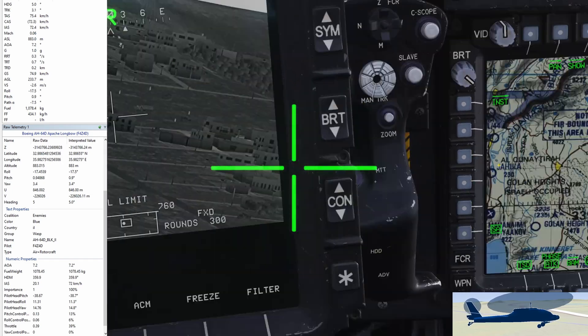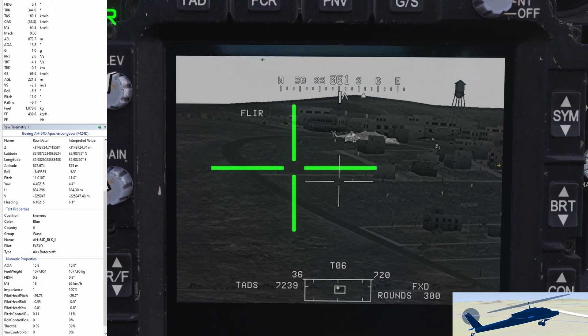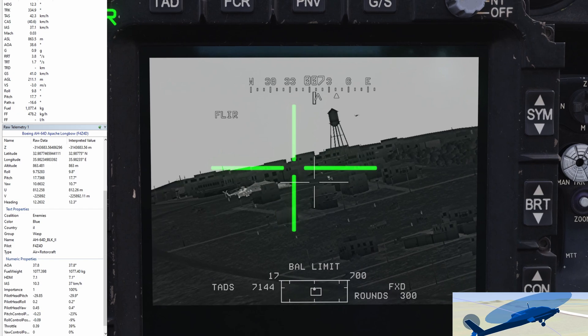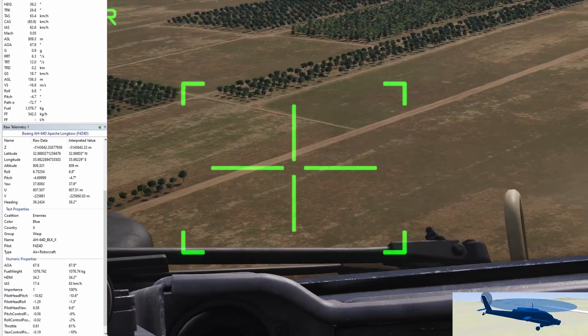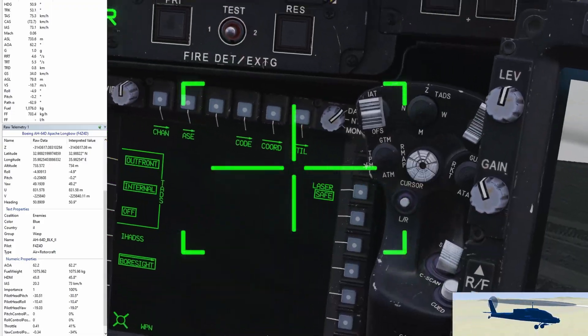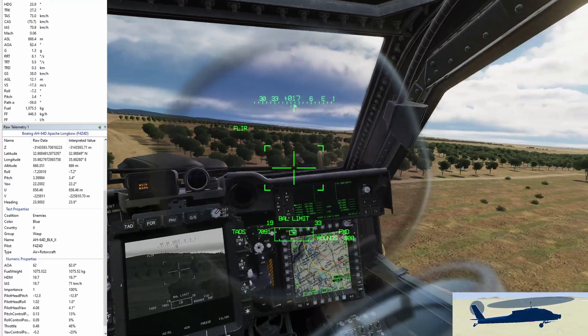Afterwards in attack view I confirmed my suspicion that it probably was vortex ring state. The pilot was slowing down quite rapidly, we started entering a drastic sink rate and from there it was all downhill. Even if my pilot had upped the collective to try and save us, it would have just slammed down harder given those same parameters.